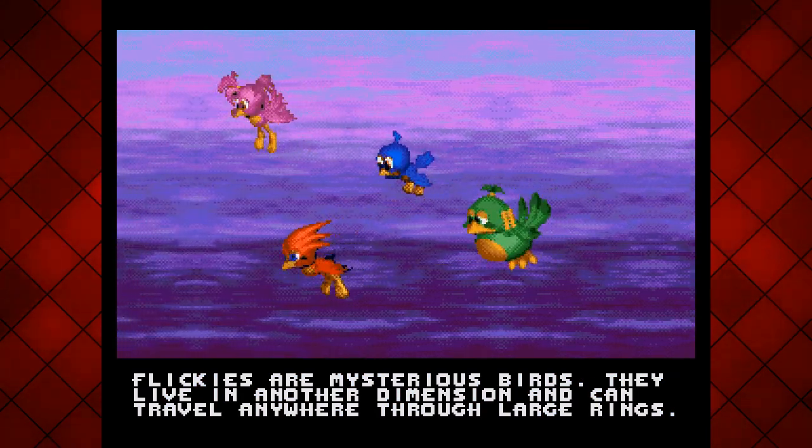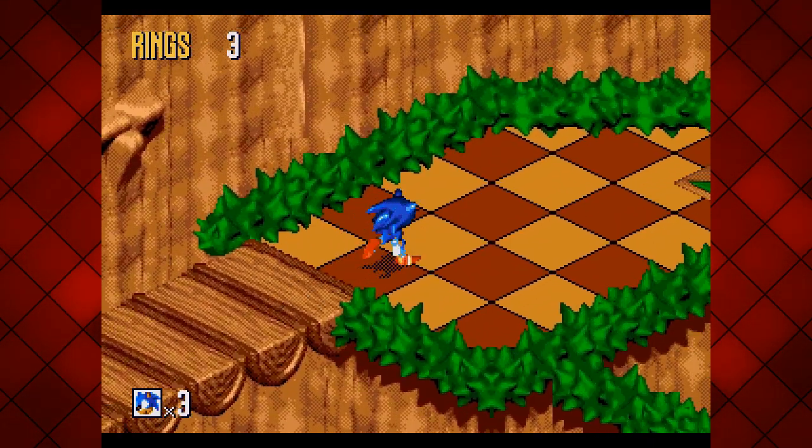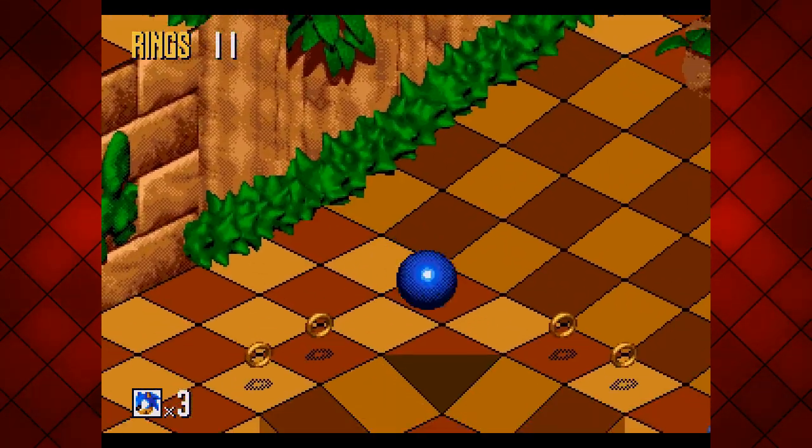There's still a cutscene at the beginning, but I'm going to go ahead and skip that straight into the level — Green Grove Zone Act 1. And here we are, and there is no HUD in the bottom right corner, so that's a good sign. Straight through the loop and into the level.